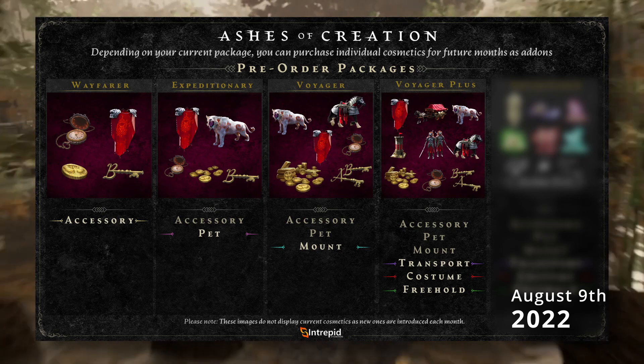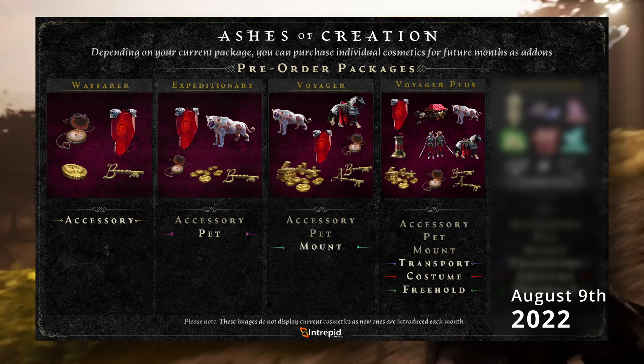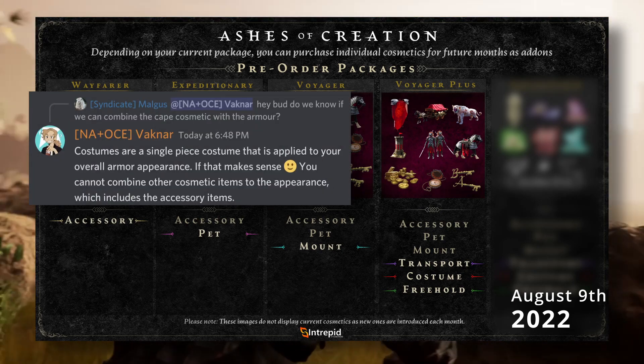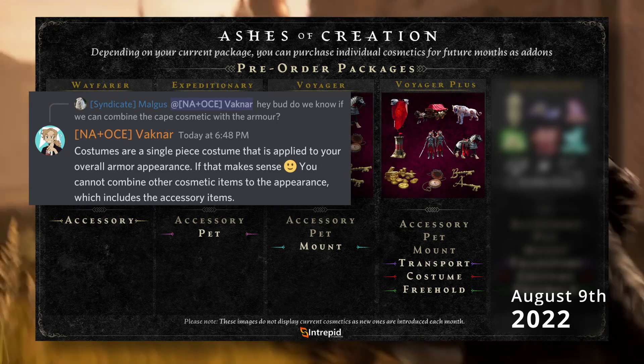I'd also be happy to answer any questions you have in the comments. To clear up any confusion about how the costumes work, Vaknar said on Discord: costumes are a single piece costume that is applied to your overall armor appearance. You cannot combine other cosmetic items to the appearance, which includes the accessory items.